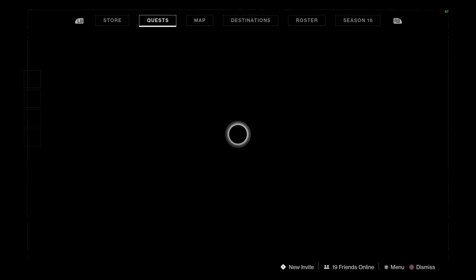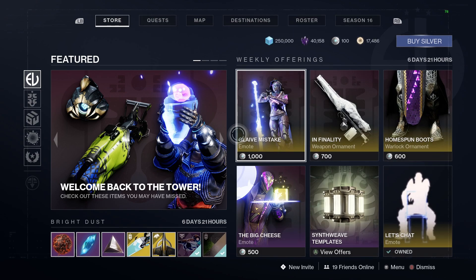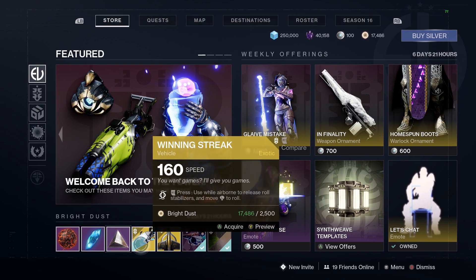What is going on guys! Today in Destiny it is Tuesday, and that means there is new featured bright dust and new stuff in the bright dust store, with a couple of very high priority items that a lot of people have wanted.